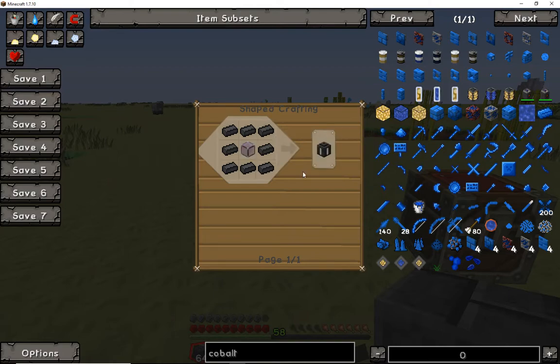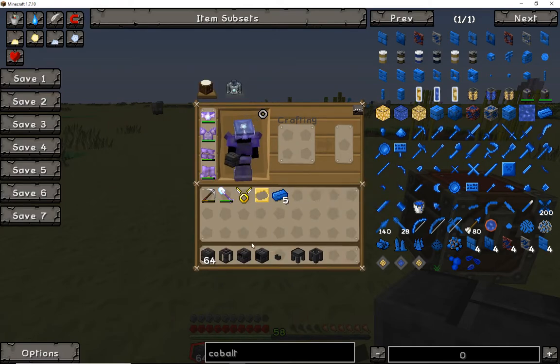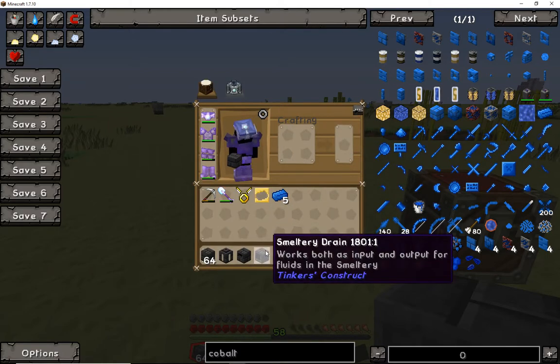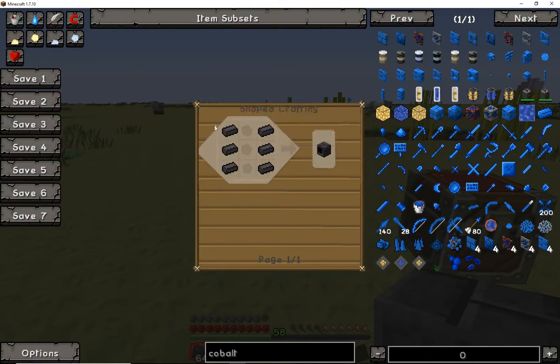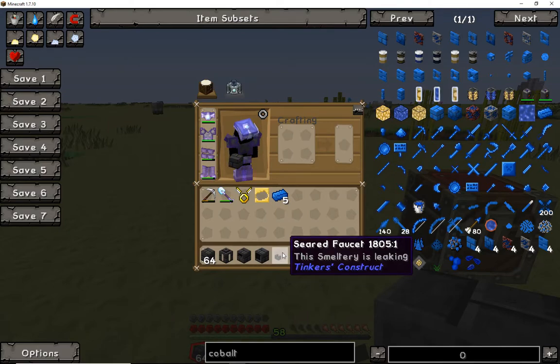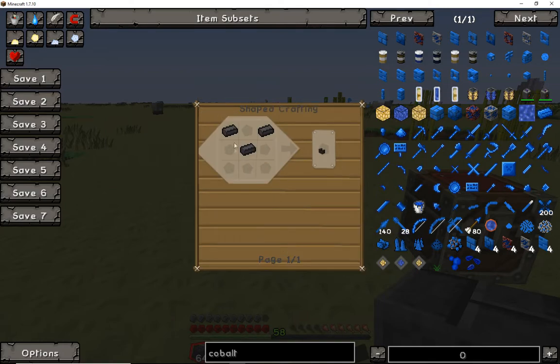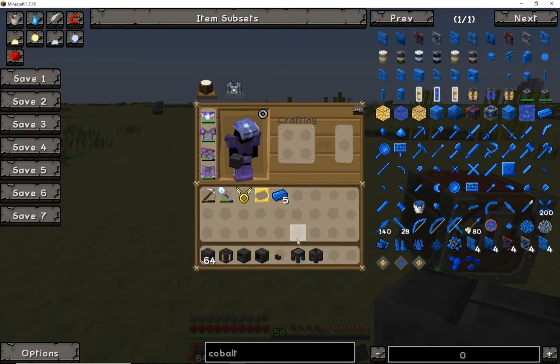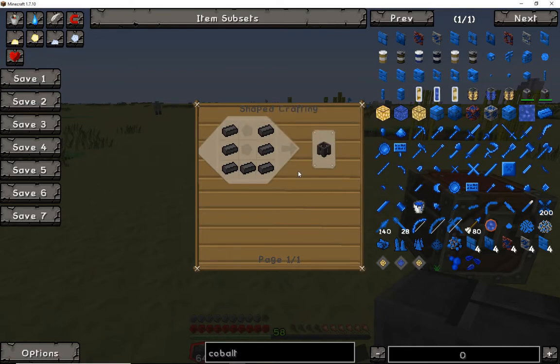Definitely try it out with just regular glass because I'm pretty positive it will work. Moving on, we have the controller — pretty simple. Next is the smeltery drain — you guys get the picture. Then we have the seared faucet, the casting table, and the basin. These are all easy to figure out. All you need to do is make a good couple of stacks of seared bricks and you're good to go.